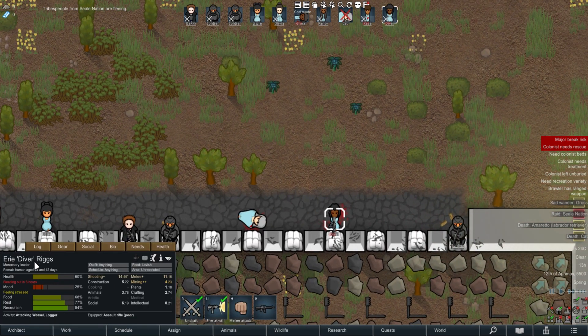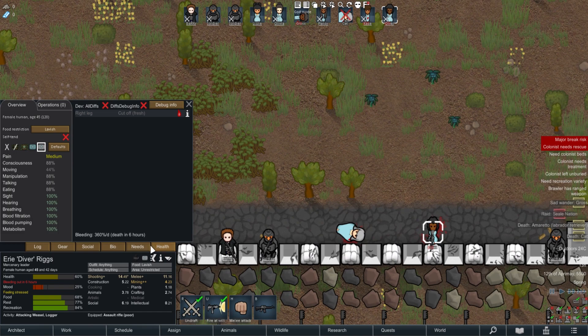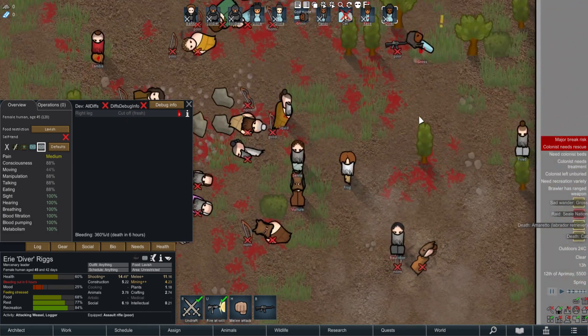We took some damage on Olive over here. If I look at her health now, you can see straight away: bleeding out in six hours. And then the most crucial injury is right leg cut off, fresh. So you can see at just a glance value it tells you all that, which is great.